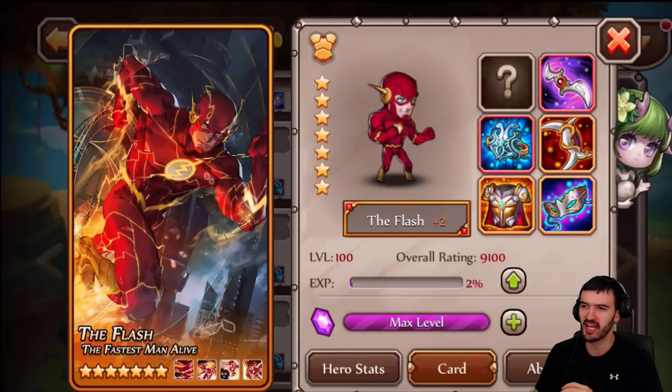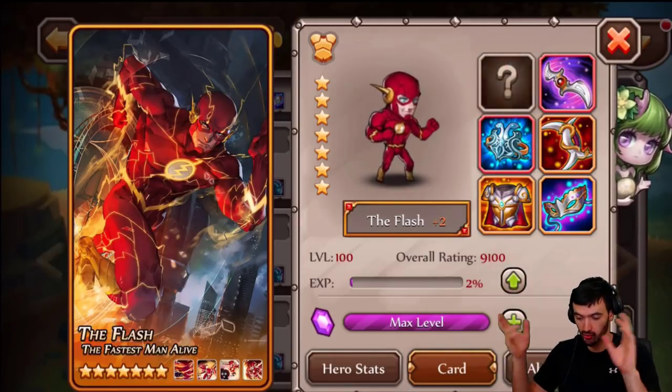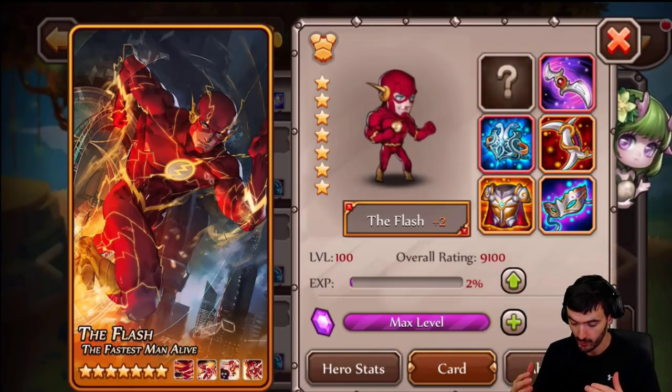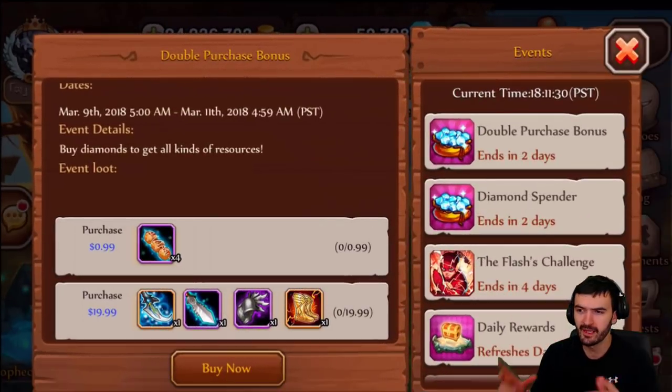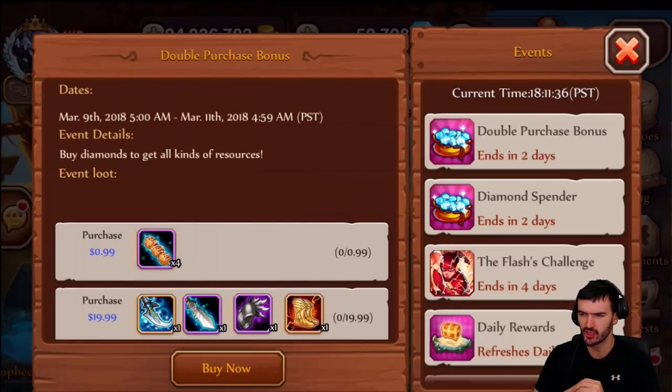I'm so happy that we got him. This is day one that we got him — actually seven-star all the way — and we can start his awakening. Without any further ado, let us begin. But before we begin, today's double purchase is the Velocity Boot, so you can purchase it for 20 bucks if you want to fast forward his awakening.